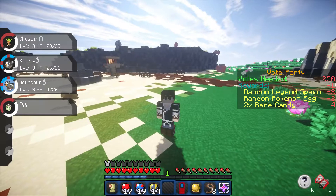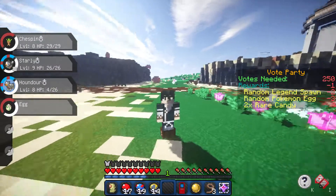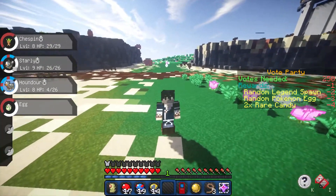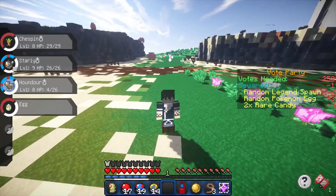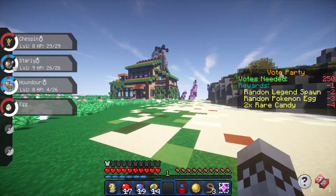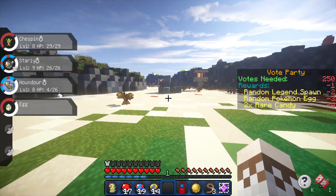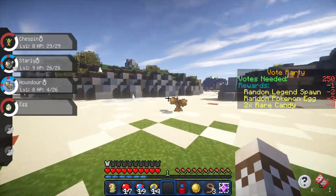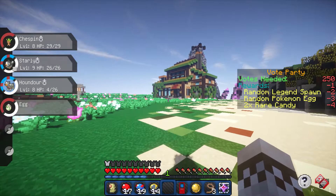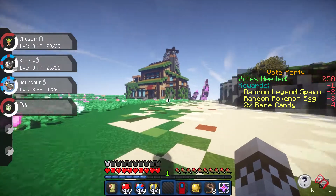Hey what's up guys, it's Jizo and welcome back to another episode of my Minecraft Pixelmon Alola Adventure. This is episode 2. It's been a while because I've been busy moving and my PC broke even after moving, so I had to buy another one. As you can see, this one can even run shaders, which will make things a lot more fun. In the last episode, we picked Team Valor, the red team, got a Houndour and a Starly, and picked Chespin as our starter. We also have an egg that's about to hatch — I think everyone on the server got one.